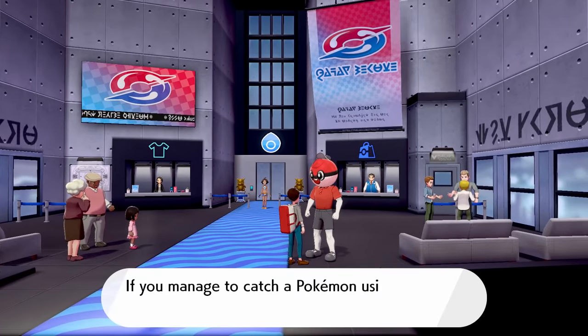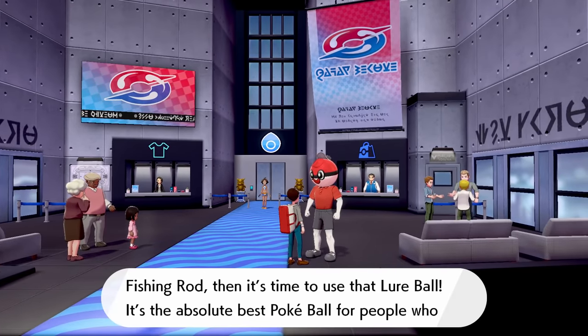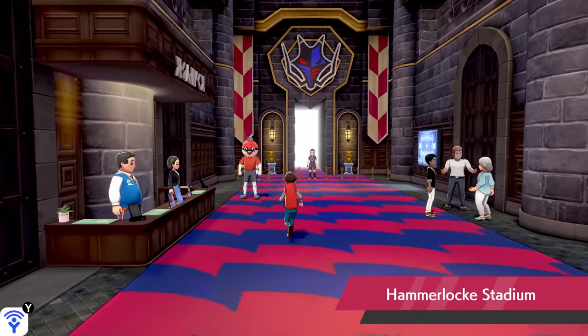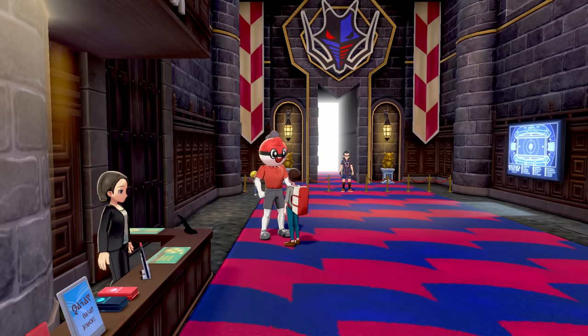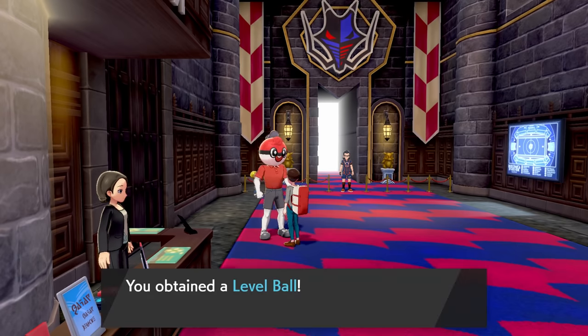In Hulbury, he gives us the Lure Ball, which is really good on Pokémon we fish up. In Hammerlock, when we talk to him, he gives us the Level Ball, which is really good when our Pokémon is high-leveled and the Pokémon we're trying to catch is low-leveled.